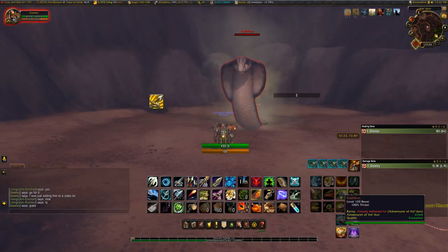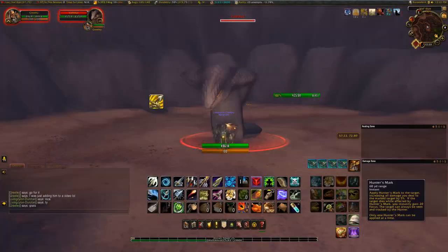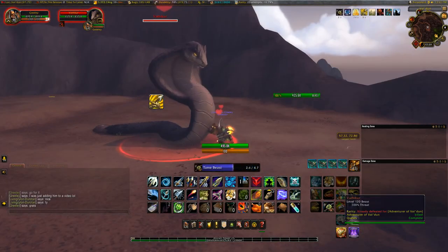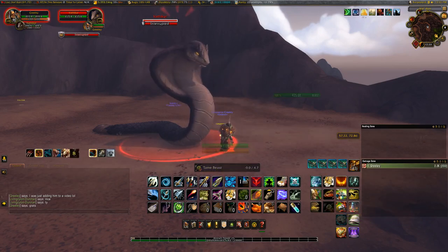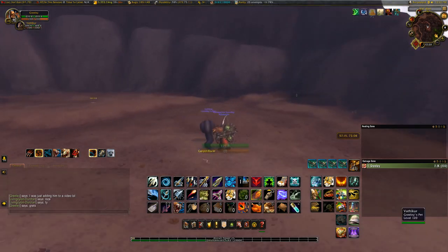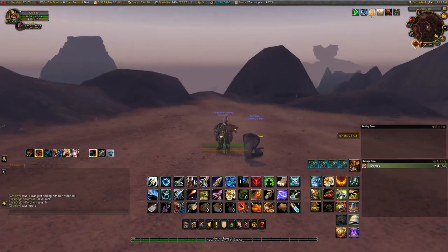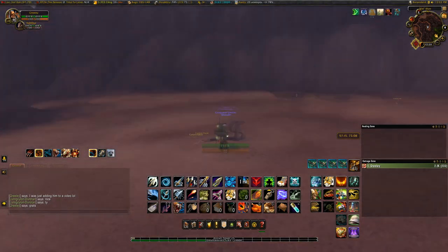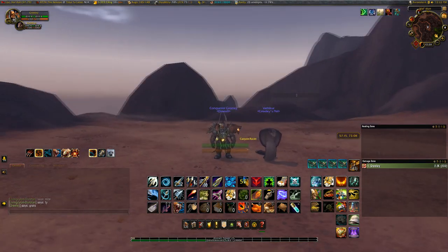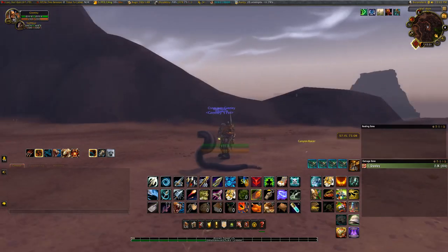Last but not least, we have Vathikur, found here in Vul'dun. He is unique because he is the only black cobra currently in the game. Try to tame him before he does Rattling Earth — if not, he'll just pop back up. He is the only black cobra using the new cobra model, and I wanted to do a nice mix of new and old models for your collection, so I hope you'll consider going and grabbing this one.